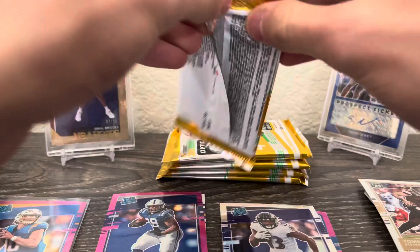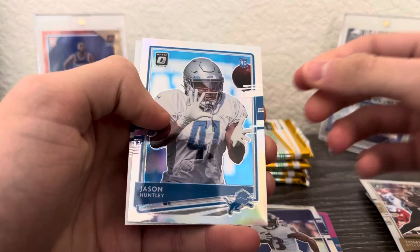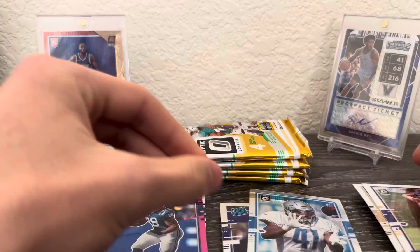Got Russell Wilson, Ty Hilton. Jason Huntley is going to be our hollow, and then Nate Stanley.